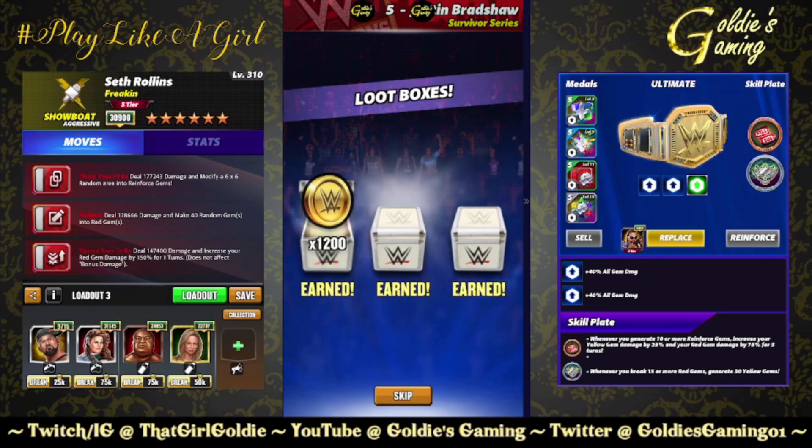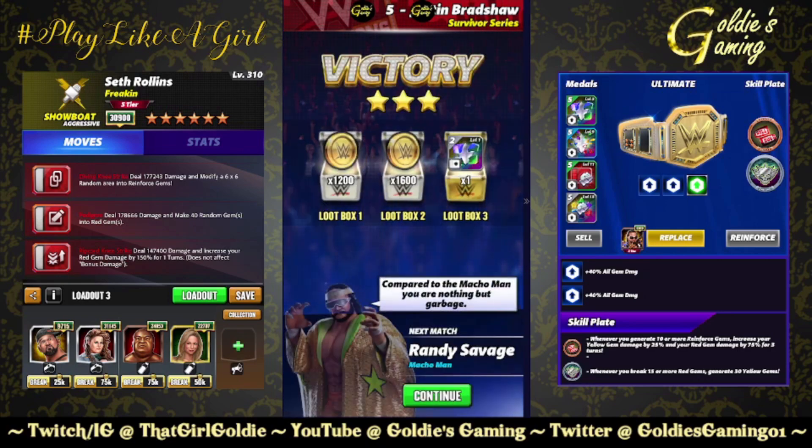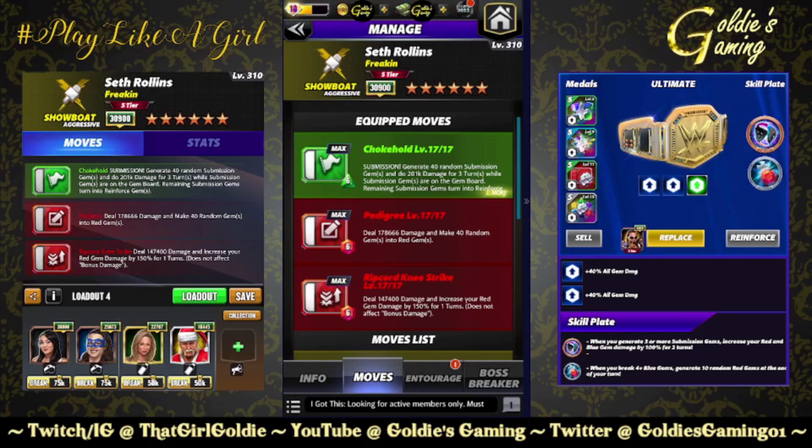You could also do the Chain of the Colossus Plate instead of Bulldog's Bracers if you wanted to. But 14.5 mil turn one, only getting stronger. Let's test out one more gem damage build before we switch to move damage.